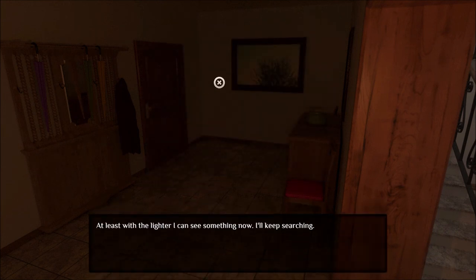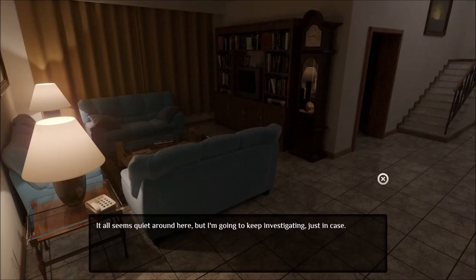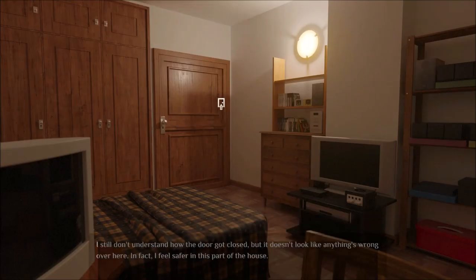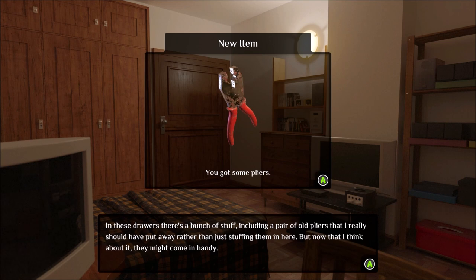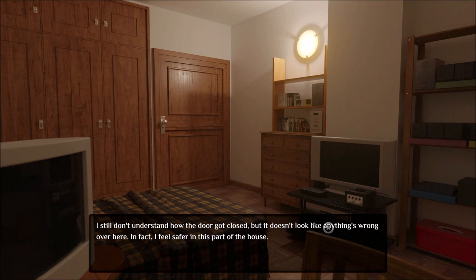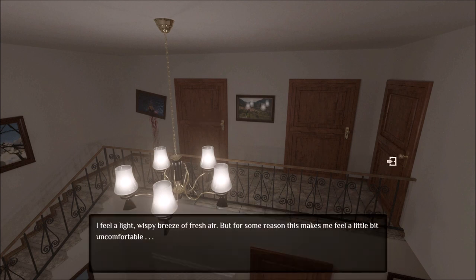We've got a jumper. Picture there — anything else in this room? Umbrellas. Doors. Let's try this key on some doors. Might need one of those two. We've got some drawers in here — some pliers, nice. Anything else? A bit of a GameCube. That was strange.